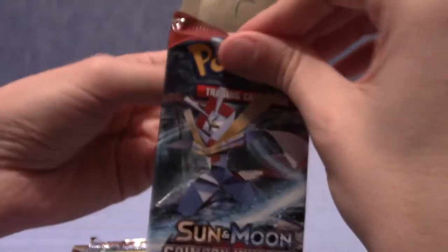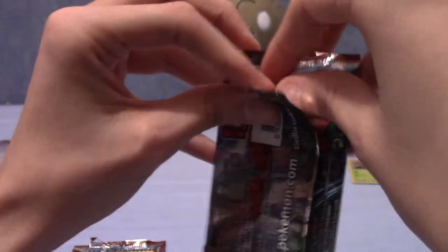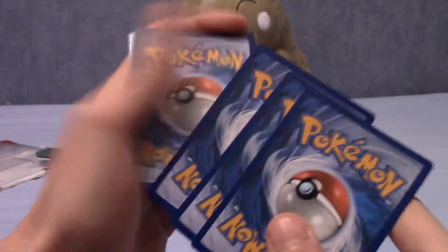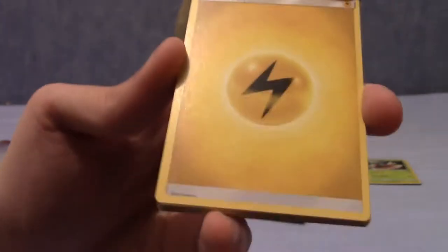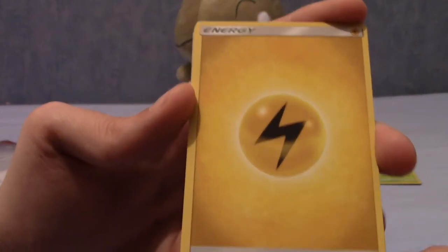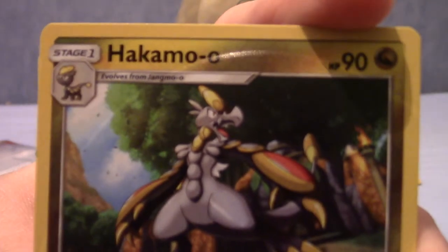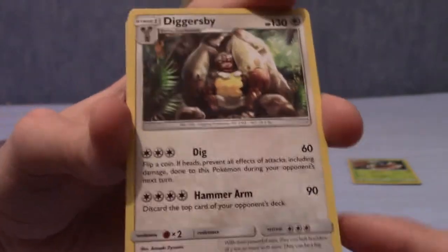I feel like the last few sets have dialled back a bit - not generosity exactly, but because in order for holos and GXs to be considered worthwhile and valuable, you need to make them more difficult to pull, and I fully agree with that. But I feel like I haven't had as many GX or EX pulls lately. Anyway, let's start with an electric energy. Hakamo-o is the middle one - there we are, so we have the whole line now, that's cool. I always find it a bit annoying when I have two out of three of an evolution line.